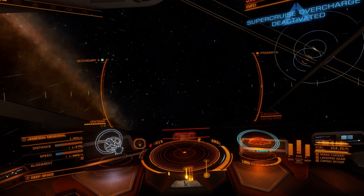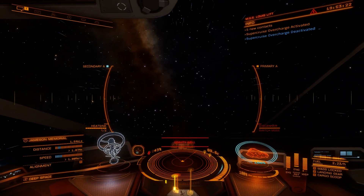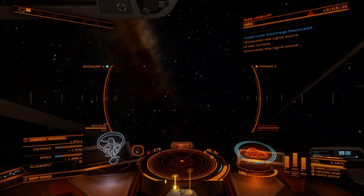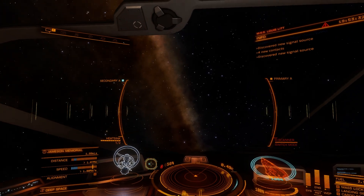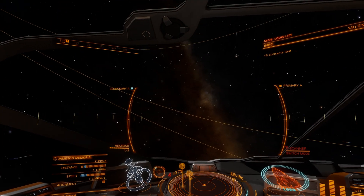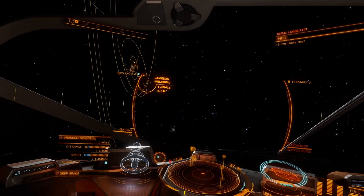The fuel consumption is still pretty okay, and that is what I say — it's very good for burst jumping. Right now we are ready; if you look back at Jameson Memorial, it only took one or two seconds of boost but we already have a distance from Jameson of almost 2,000 light seconds.